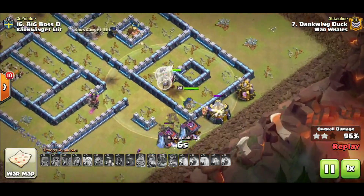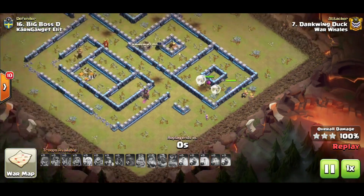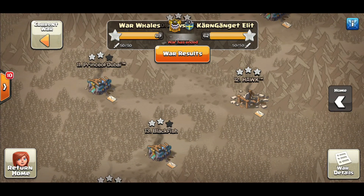Overall he didn't finish with a ton of troops left — full health royal champ, three healers, full health warden, about six or seven miners and a wizard — but the plan was there and the execution was flawless. That's how you build on each other's plans; that's what these two-hit format wars are all about. The higher percentage of cleanup you can pull when fixing an attack, especially when playing with higher-level players where the plans can actually work, the better your war result.